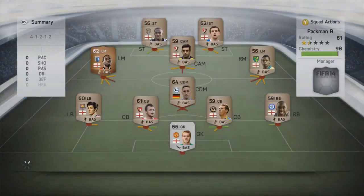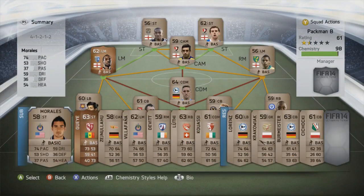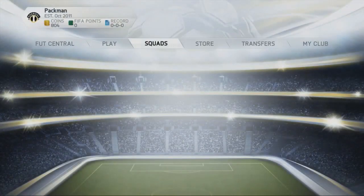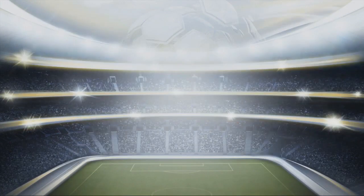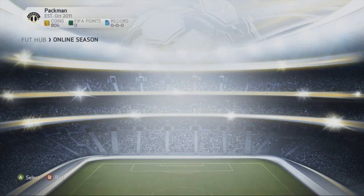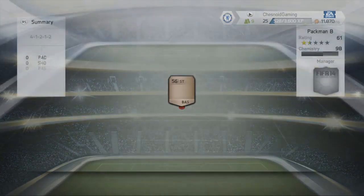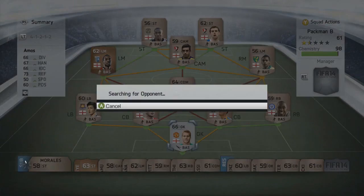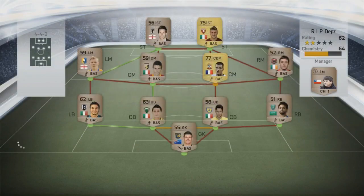As you can see from the first episode of Pac-Man, we've actually put the players we got into squads, and we've managed to get 98 chemistry from one team with 10 English players. Unfortunately, we don't have an English holding mid, so we do have the Germans slotted in there. That is a decent side to go into our first online game of the year with. Western on the left mid is, according to the trade pile at the minute, worth around about 5,000 to 6,000 coins, so he's definitely a big player for us.